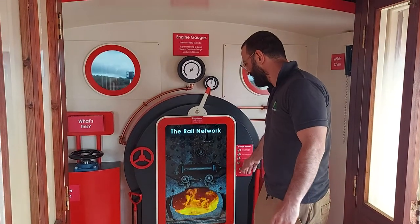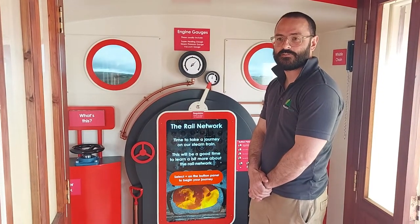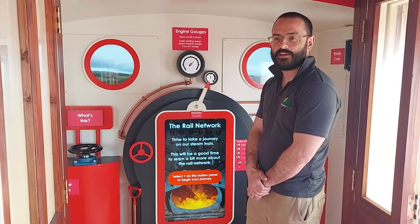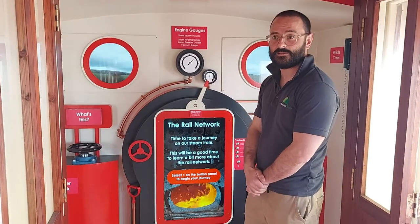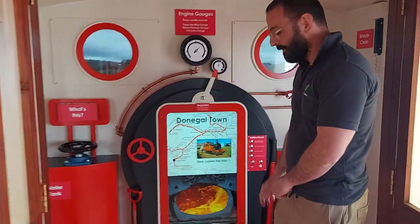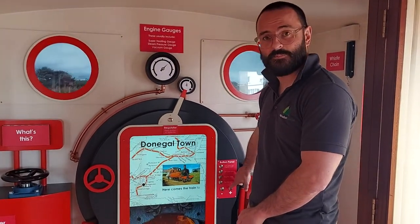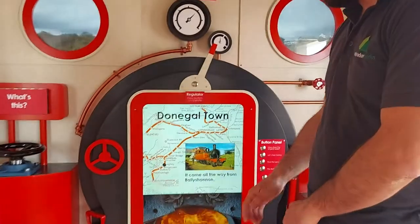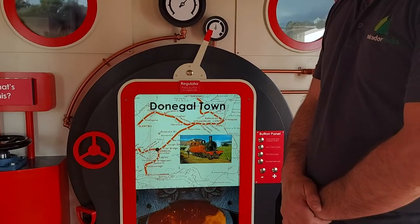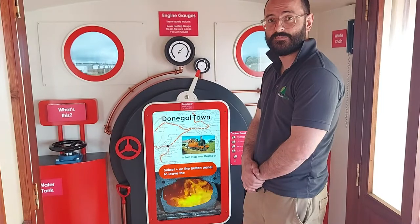The last activity is the Rail Network. This provides a map of the railway going from Ballyshannon all the way to Stravan, via Donegal Town and Stranawla. We take a little journey along the map, following the instructions on the screen, pressing plus to leave the station. Along the way, we see a series of images of trains on the tracks as they would have been in various periods of time.